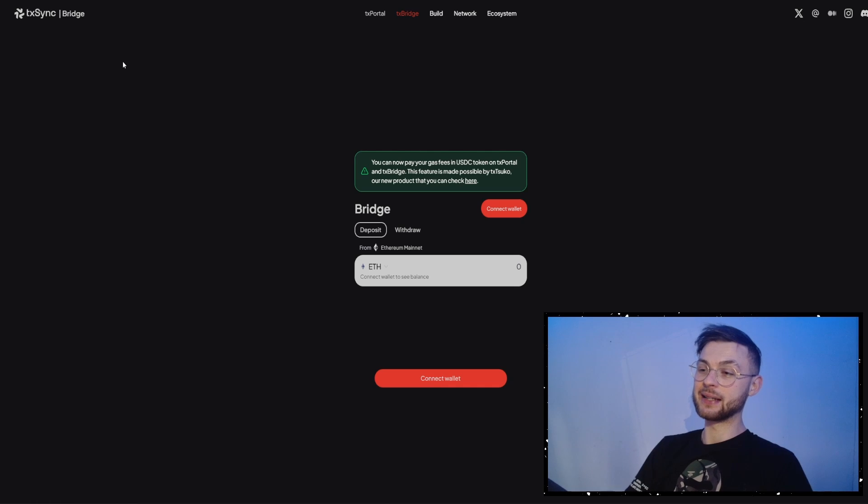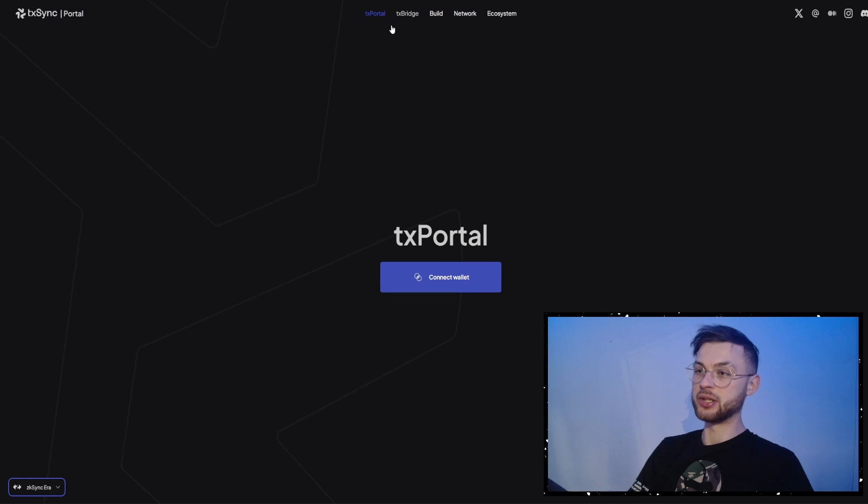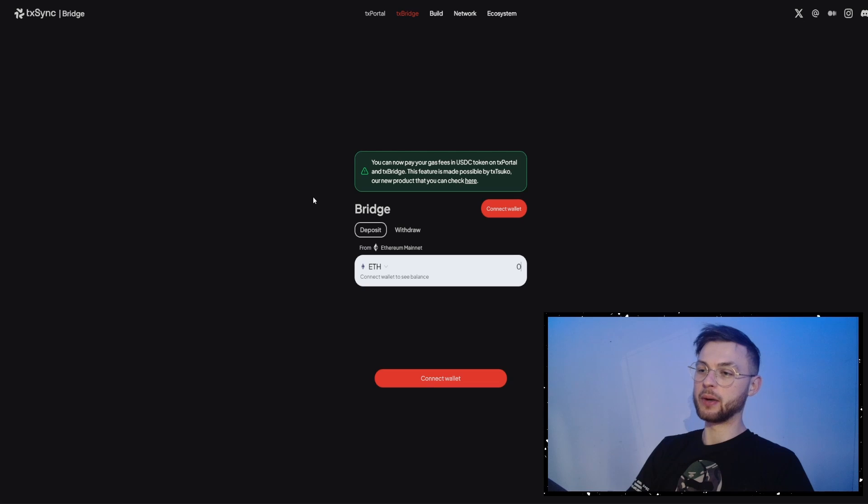Another bridge you can use is TX Sync — that's the second bridge, not the native one, but it's also recommended by the ZkSync team. You can explore it by going to the portal or to TX Bridge and basically start bridging — just connect your wallet. Fees are also on the higher side, probably around $10. If you're going to use the native bridge or other bridges supported by ZkSync, you'll be positioned really well. I'd suggest trying to bridge at least three times using these bridges.